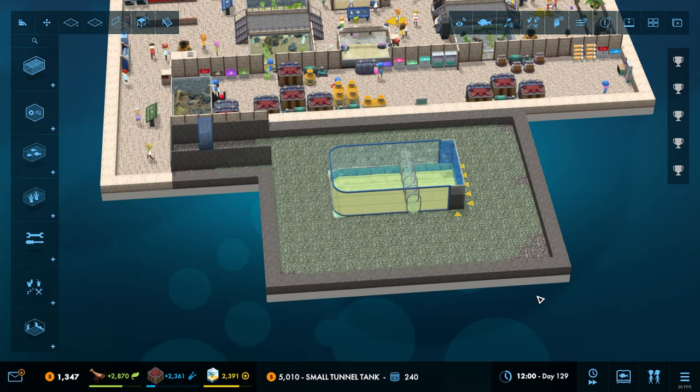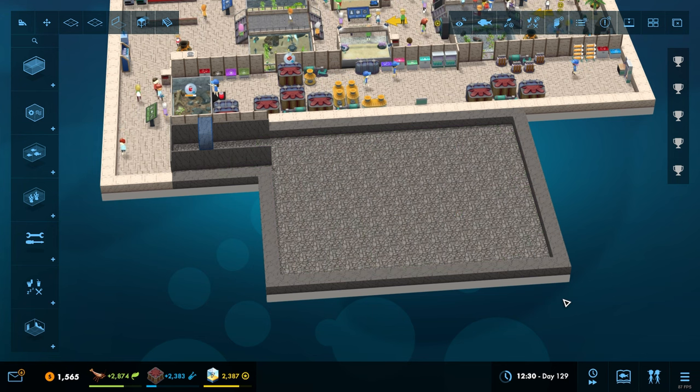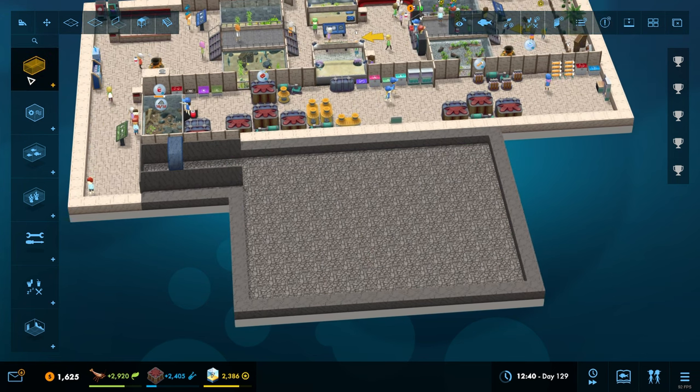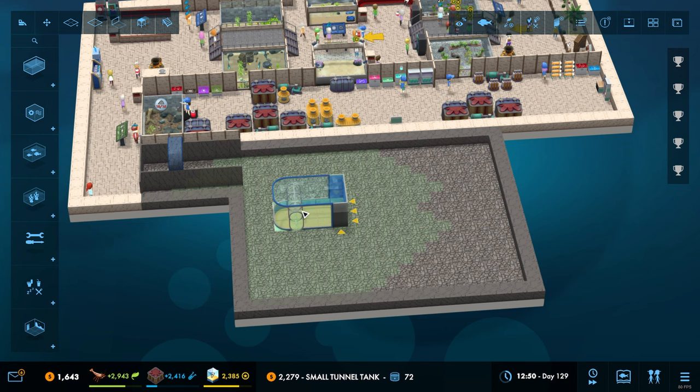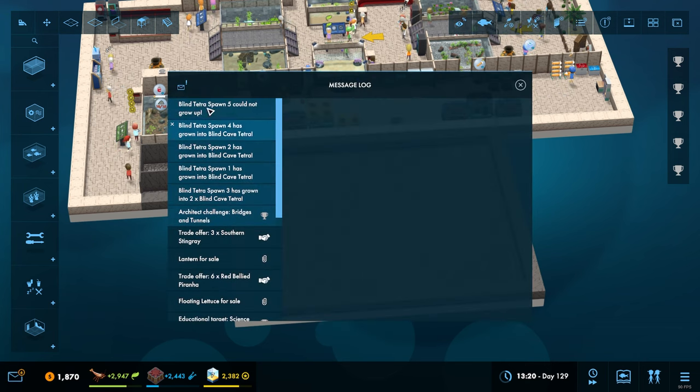We can also now put those guys in the small tunnel tank. How big can we make this? That's pretty cool. We might be able to utilize this. Can I build it yet? How much is it going to cost? It's five thousand to make that one. We are going to need to save up a little bit more money first.